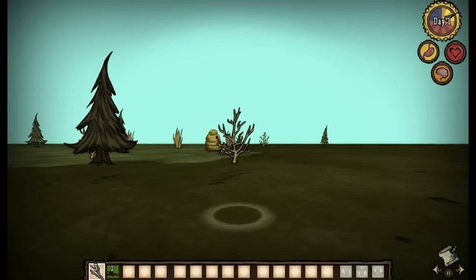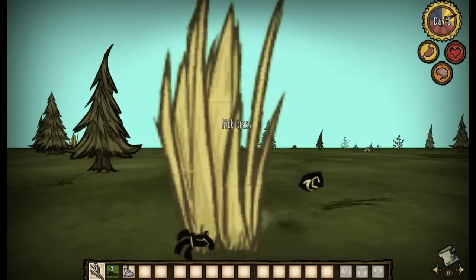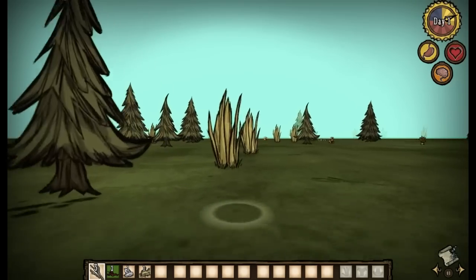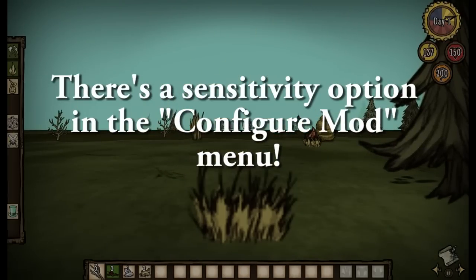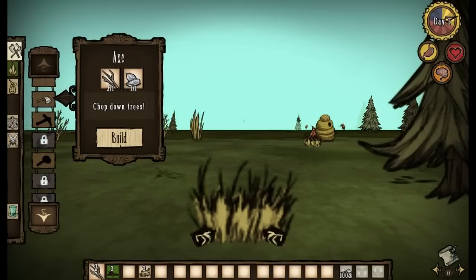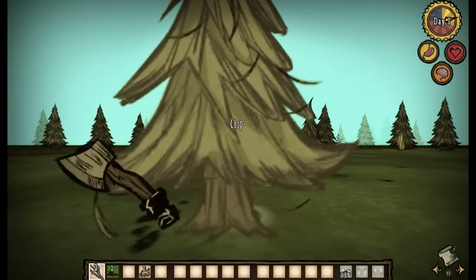Sensitivity seems a little wonky. I wasn't really seeing an option for this in the pause menu, but I might have just missed it elsewhere. So hopefully, if it's not already out, it's something you can turn down a little bit. I'll do my best not to make things too crazy here.